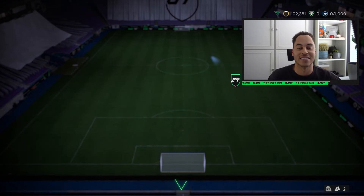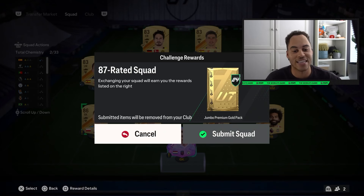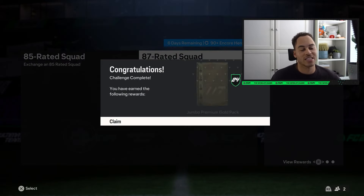The second squad is a pretty simple one — just a basic 87-rated squad. Here I've got four 89s, one 87, one 86, and the rest 84s. I'm kind of lacking on 86-to-88 rated cards, hence the 89s, but it still works.